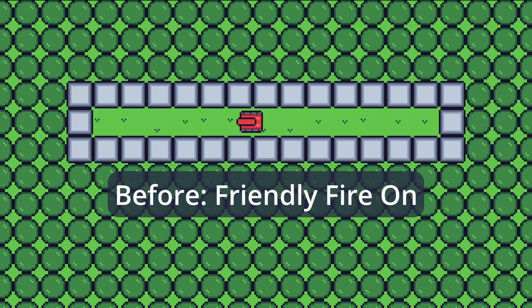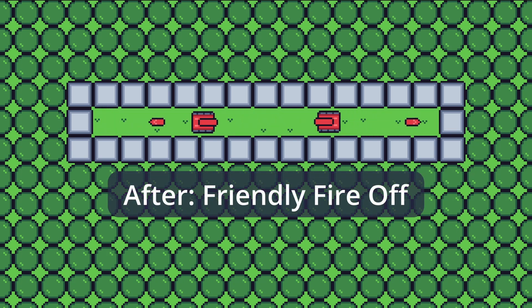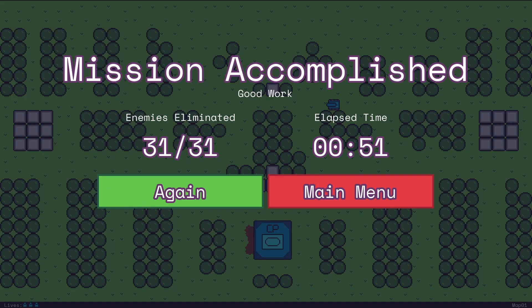The next big callout is I removed the friendly fire between enemy tanks. When I was playtesting, allowing the enemy tanks to kill each other made the game too easy. The player can just hide in a corner of a map, wait for the enemy tanks to kill each other, and then come out when they are fewer in number. With this change, the player must now personally kill every enemy tank in order to beat the level.